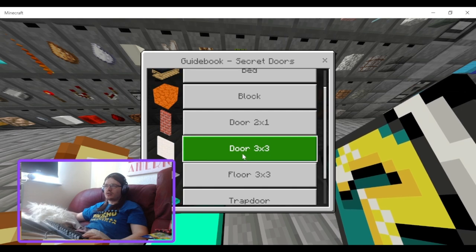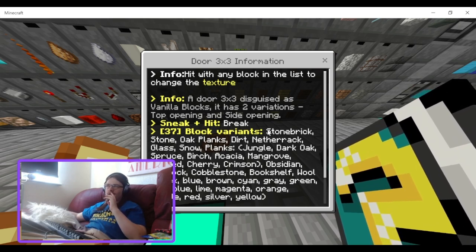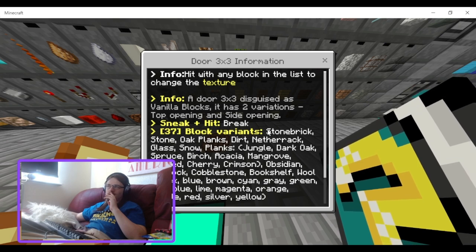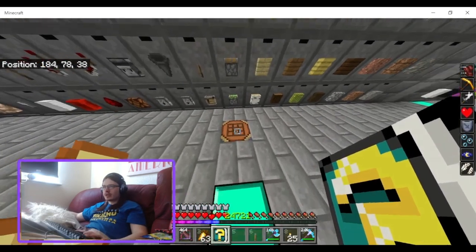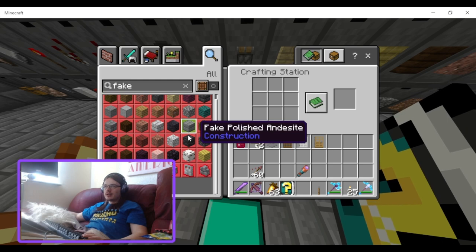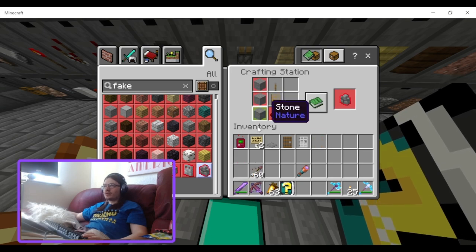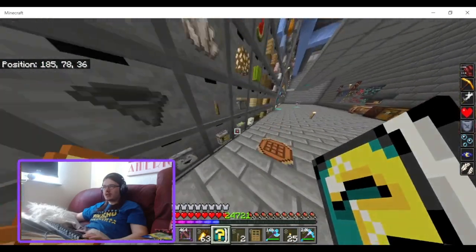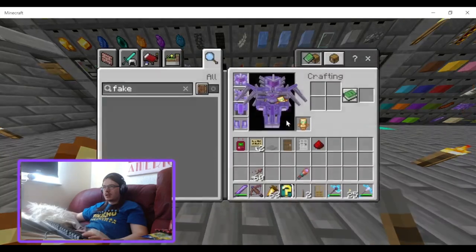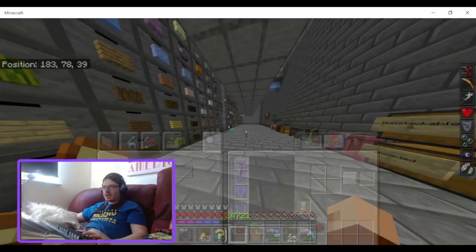Next up is the door three by three. To craft it you need a door, a lever, and redstone dust. Lever, dust.